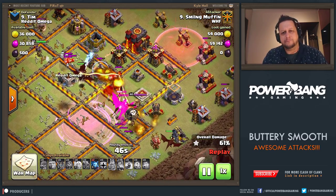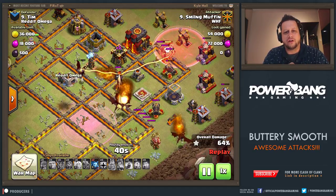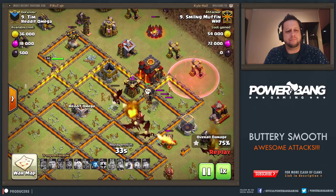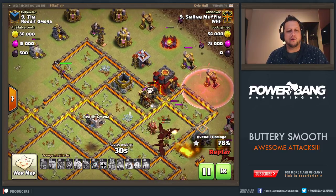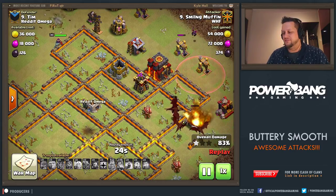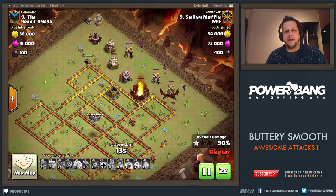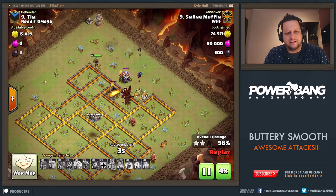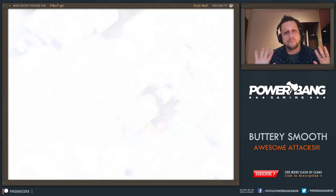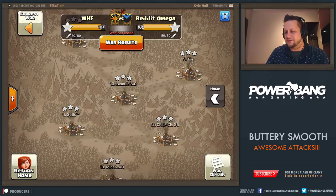Backside Balloons come in — a Haste Spell down and just a few balloons come in. They get the Archer Tower, go over and get the Cannon, then go over and get the Mortar as well. Really nice stuff. The Queen continuing on with her charge, she beats out of the wall and is now going around the outside. There's only one defense left in the base for the Queen and that is the Tesla, one defense left for the dragons as well. Everything's down — just a matter of cleaning up. Smiling Muffin wrecking this base with dragons. Dragons seem to be a popular attack lately, and a lot of our guys at Town Hall 9 have been using them as well.